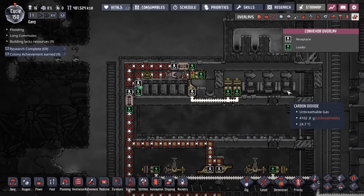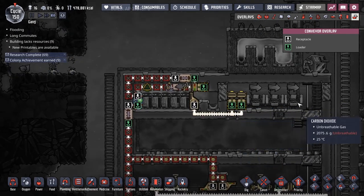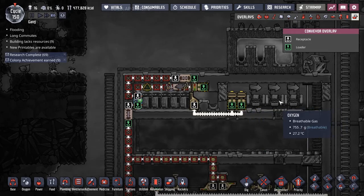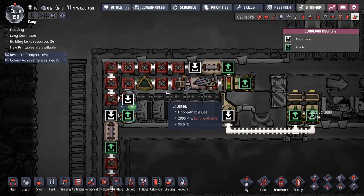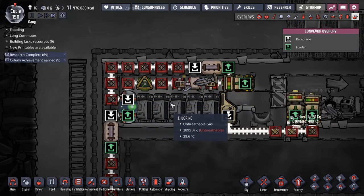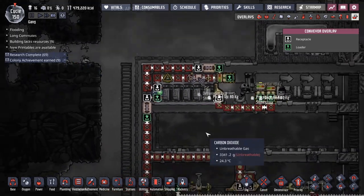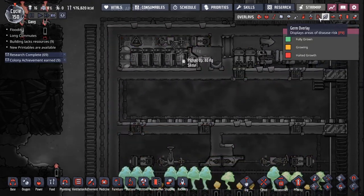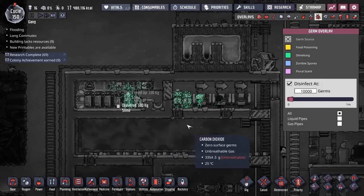Shipping-wise, this is pretty easy. The dupes come in, drop slime in here, clean off the slime lung from the wash basins. I set this up to try to get the slime germs off the slime, but it turned out to be completely unnecessary. Once this rail got full, it just fixed all the germs before they even got going.